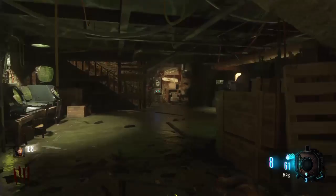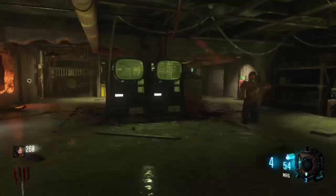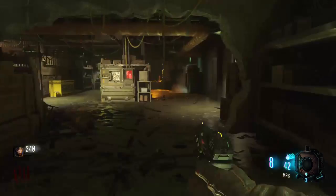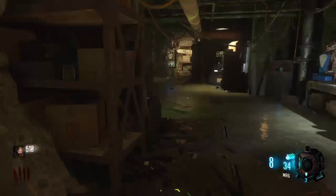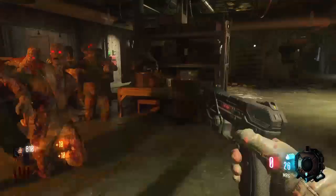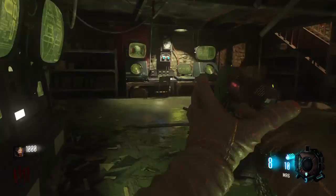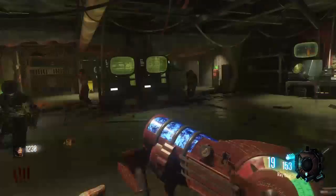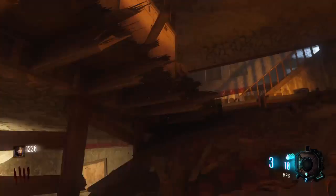I'll show you guys what it does in a minute — let me get a few more zombies. This is one of the special abilities. You know how the one on Shadows of Evil had the rocket part? So this one is like a big explosion — it's pretty dang good. Watch, I'll take out this entire horde. Just trying to get 950 points so I can tap the box. That's what it does — it is super OP, really OP. So that's how you build a shield.